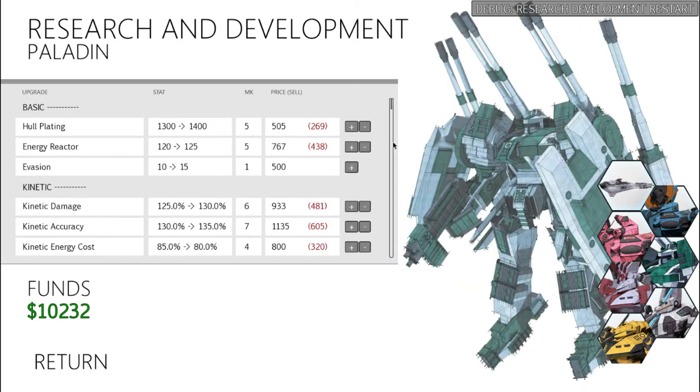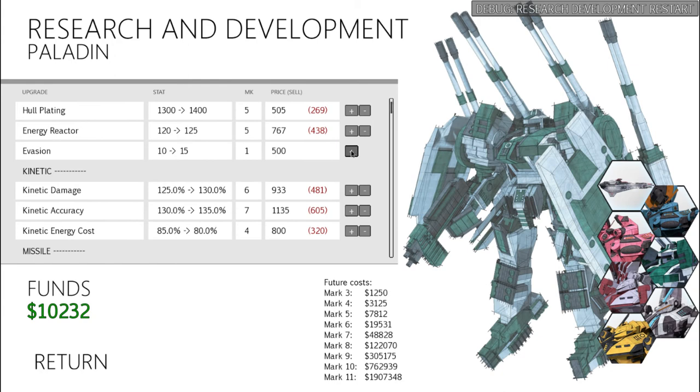Moving on to the Paladin — I'd say it's probably actually a balance between it and the Seraphim for the most powerful of the riders. Due to the Kinetics, the Paladin is going to be drawing a ton of attention, so hull plating is a must. Energy reactor, I have it up to 120 so that I can move and shoot. The Paladin has some pretty outrageous energy costs, so you do have to upgrade this to actually get anything out of it. As for the evasion, it's pretty bulky like the Sunrider, where you can put a couple points into it, but you're probably better off just trying to tank.